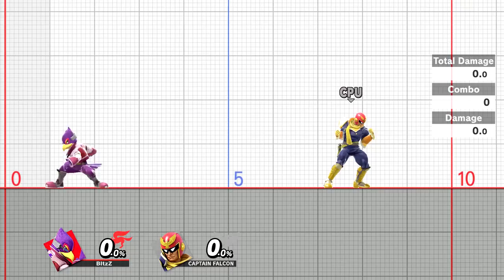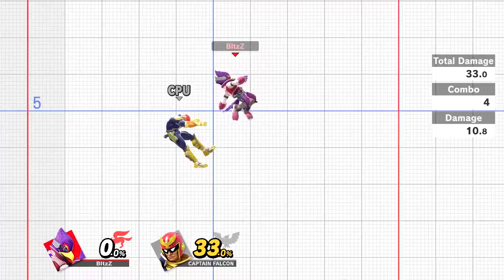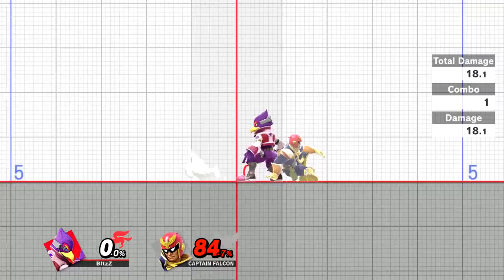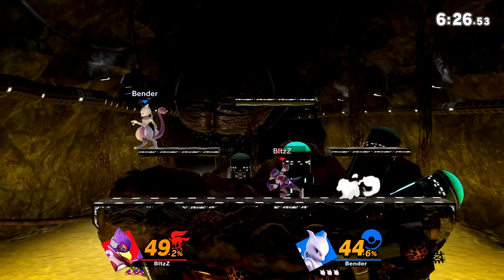In Smash Bros we short hop by slightly tapping either X, Y, or the left analog stick. The same aerial attack rules apply — you can throw out a directional attack while short hopping, making approaching faster and starting combos more efficiently. Definitely practice this and do your best to space these aerials on or away from your opponent's shield to stay safe.